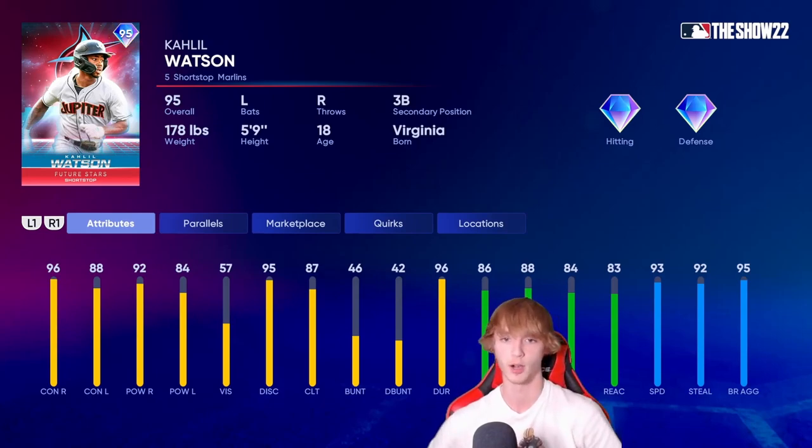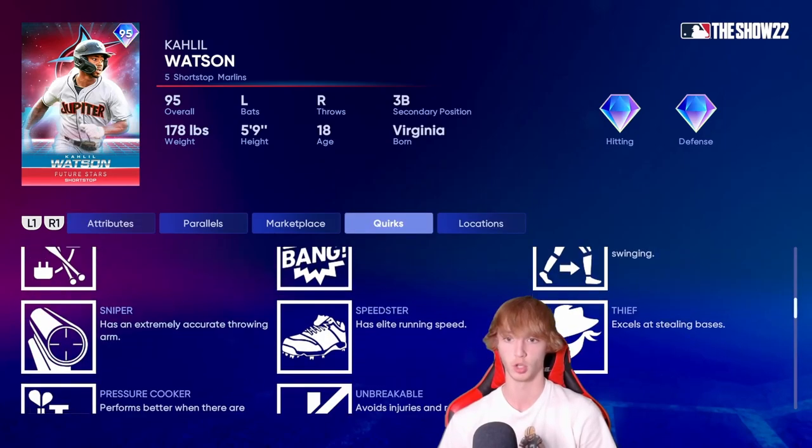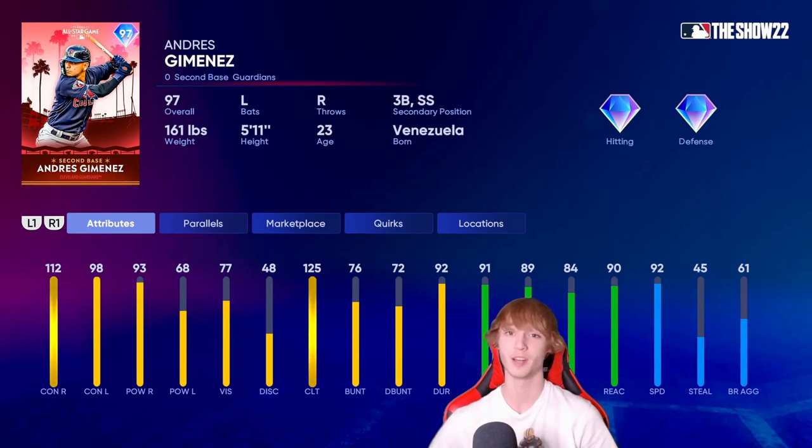Khalil Watson — I love him a lot because he's really good all around. He's got some good quirks as well, 8 of them, so not too bad. You guys can get him for 10,000 stubs, diamond hitting, diamond defense — a lot of things I like about this card.